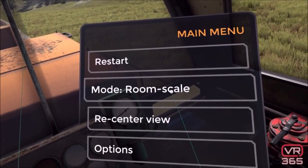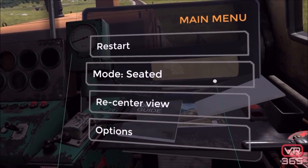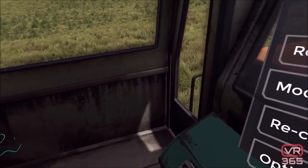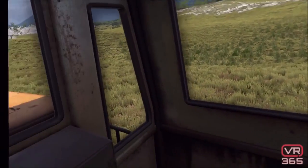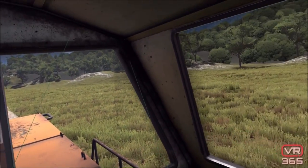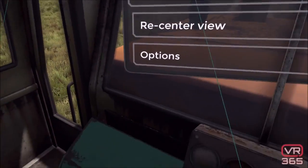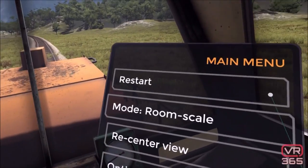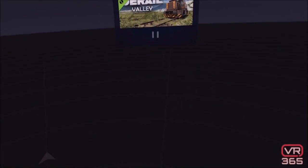I'm going to check some of these other modes. We've got room scale mode and seated mode — I'm going to do room scale, I'm standing up. One of the issues we deal with in VR games is: should I go get a chair? Should I really be in a chair for this, or is it a stand-up kind of deal? I guess it has both options. We're going to try restarting.